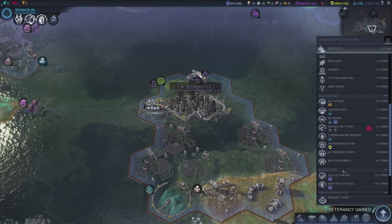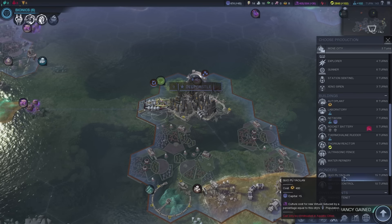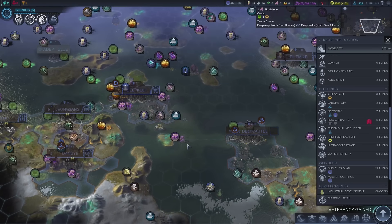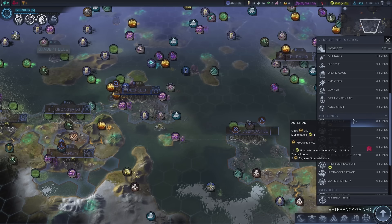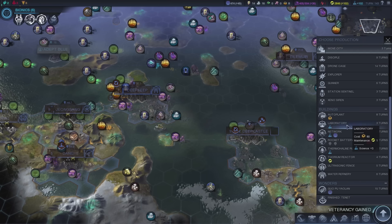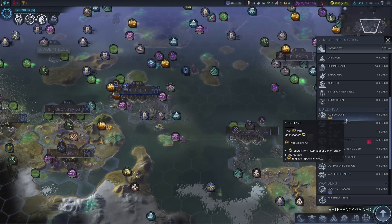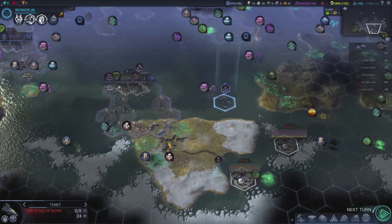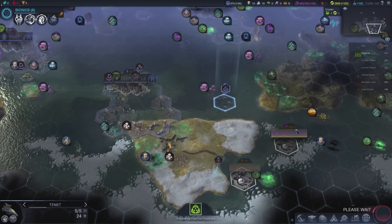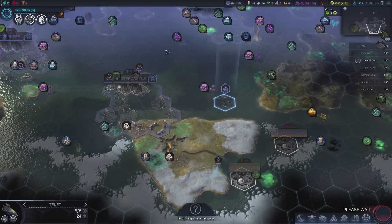Deep Castle — we need what? Master Control. Do we need this? That would be 9% if we make it in the capital. I can't believe that our capital is actually this small — that's a little embarrassing. Auto Plant Network, Laboratory — you kinda do gotta have a laboratory just for that science. But an auto plant is also really nice, just for that money and production. What, a refinery? Oh, that's good — going with that. This guy gets an upgrade; I'm guessing I made this just now, which is why it's getting an upgrade immediately. Listen to that music.